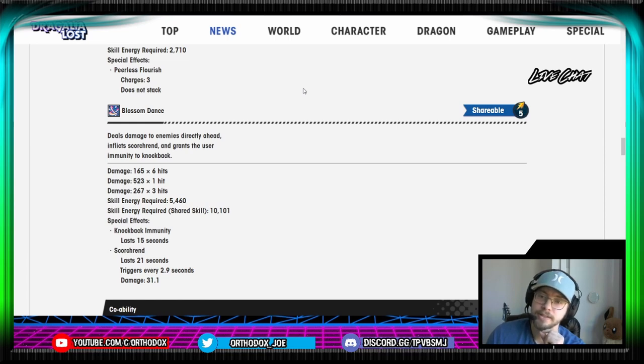That's not a terribly strong hit — it's a little bit over 2,000. The energy requirements are actually pretty low; 5,460's not bad. The shared cost is a little high at 10,000, but you do have Scorchrend application, and you do have knockback immunity for 15 seconds. Those two things are pretty good. Obviously you want to be able to use Scorchrend in the new fight, as there is no resistance to it. Whereas with Burn, Yaldabaoth starts with about 60-some percent resistance, so Burn can cap pretty quickly.